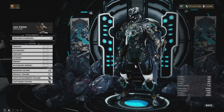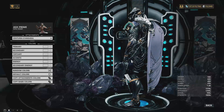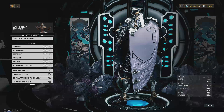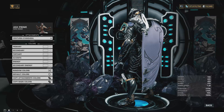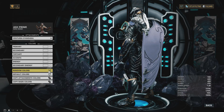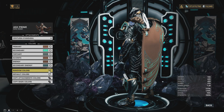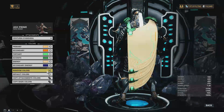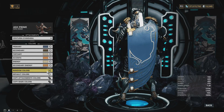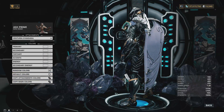Additionally, we have the Centurion Syandana. Straight up going to be honest — the Centurion Syandana is not my thing. I know some people like it, but it's way too big for me. It is a beefy, thick Syandana — a substantial thing to put on a Warframe. I'm usually more into wispier Syandanas personally, but if you're into this aesthetic it's probably going to be your thing. It colors well.